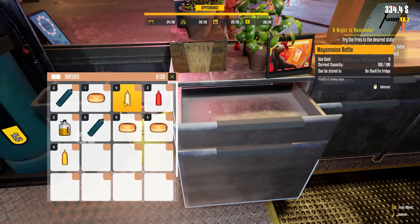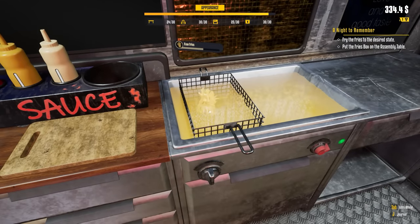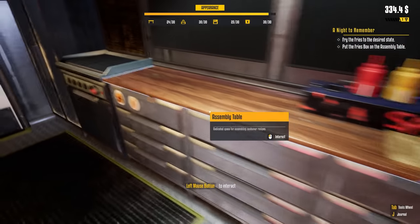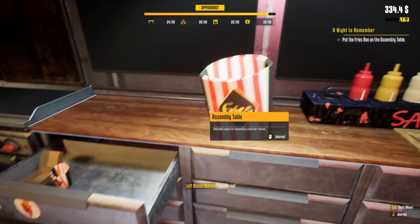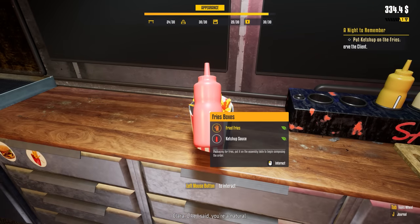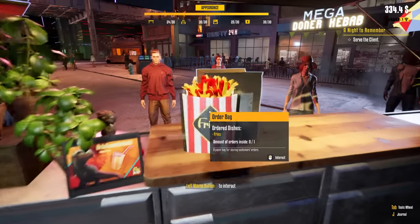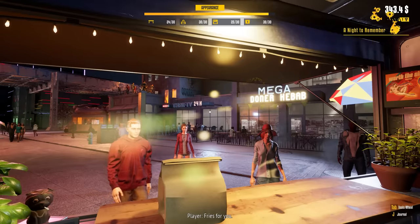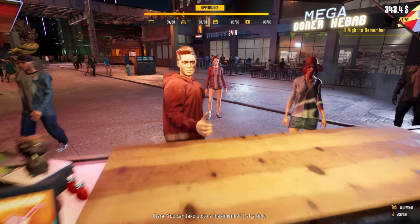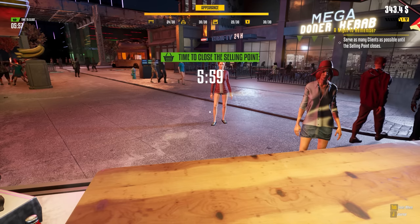Ketchup, mustard and mayo. The fries are raw now — they want them to be fried fries. Fry the fries to the desired state, then put them in the box at the assembly table. We have fry boxes now. They are fried fries, they're done. Roll them in there — they get ketchup. 'You're a fast learner, kid.' 'I'm a fast learner.' Your dad would be so proud. You can expect all kinds of different orders and can take up to a maximum of three at a time. 'The night's still young, so I'll leave you to it, kid.' Thanks again, Clara.